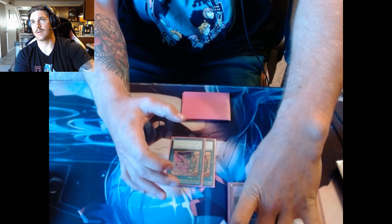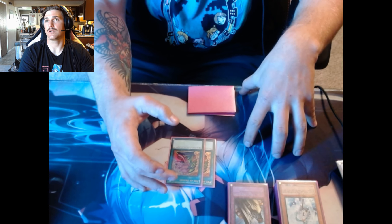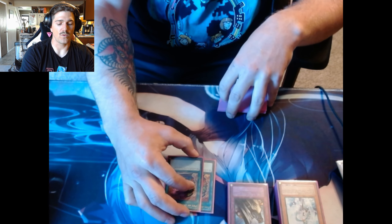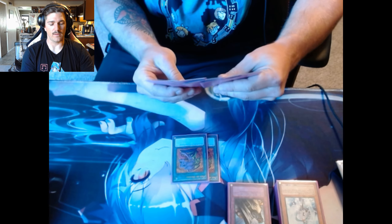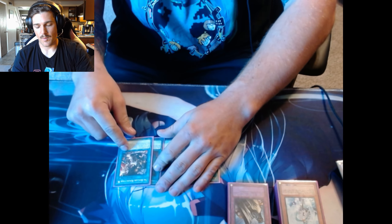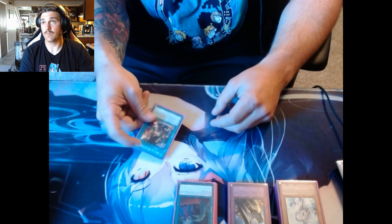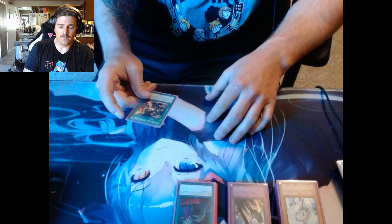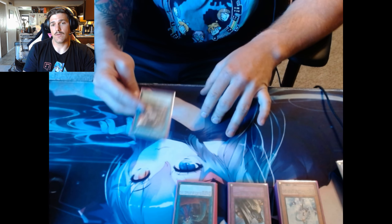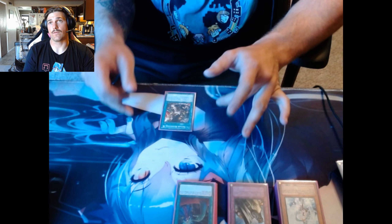For spells, I'm playing two Desires — I was liking this better as Prosperity but with this package I don't care if I banish the Barrier Statue or the Apex Avian; it's not a game changer, it's just another strategy. I'd rather utilize everything to have multiple avenues to create a win. Then the power one-ofs: one Monster Reborn, one Tenki, one Foolish Burial, one Called By, and one Tri-Brigade Rendezvous.